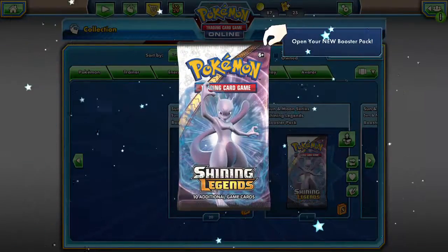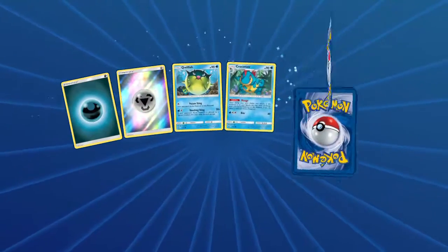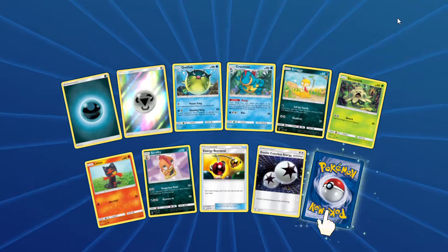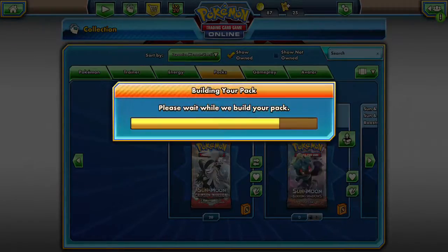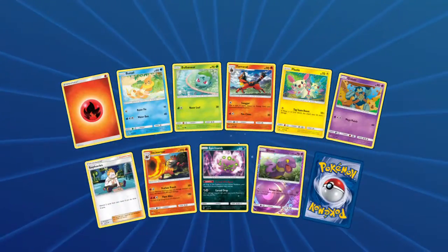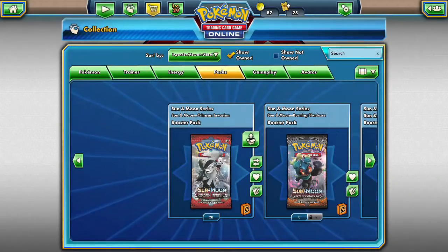Let's open the two Shining Legends. Should be better. And our Rare is the Raichu GX. Nice. And our Rare is the Hoopa. Okay, I'm okay with that.